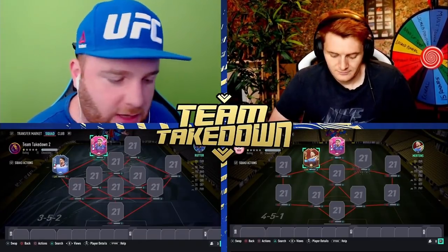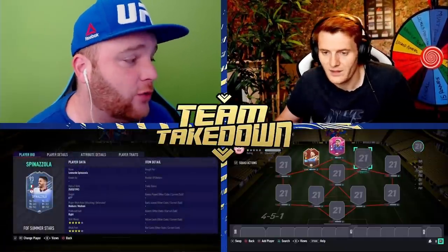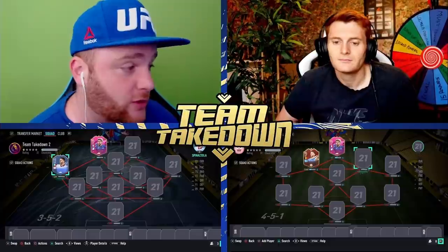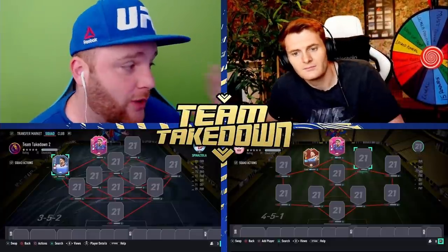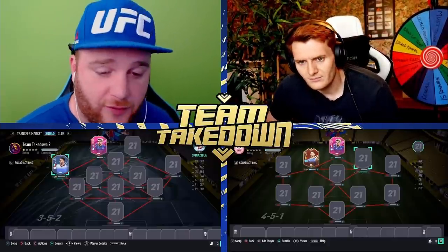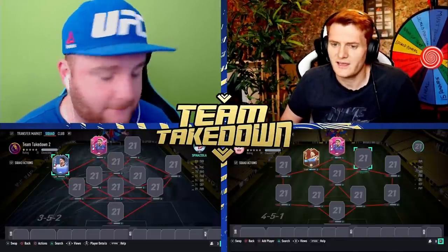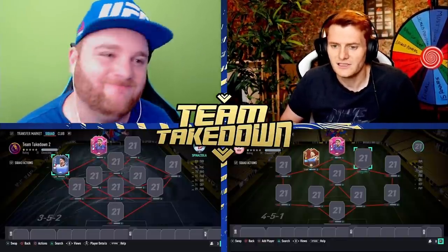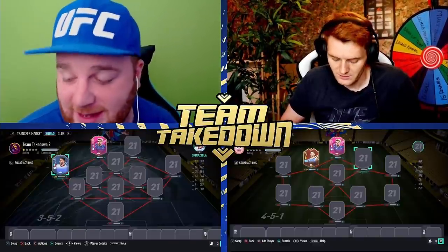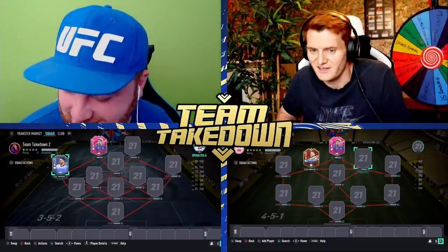As a guest to our channel, Tom will get to go first. Spinazola, yes, is a left back, however because we used the player pick we had the real must touch but allowed Spinazola to play as a left mid. Whenever you want to go for it lads, where do you want to start with my team in the four-five-one? I'm going to go for your right CAM. Is this a French icon?